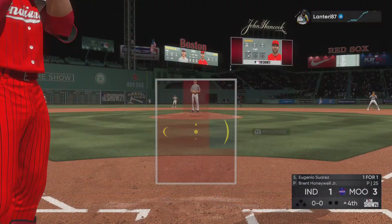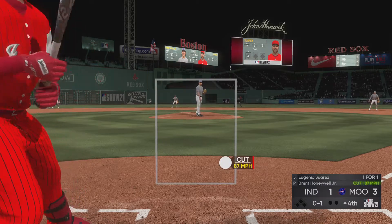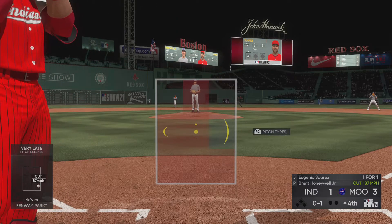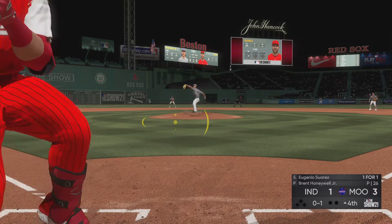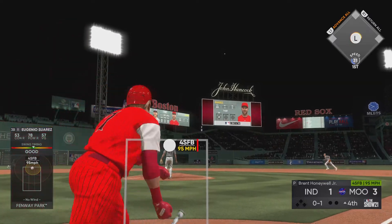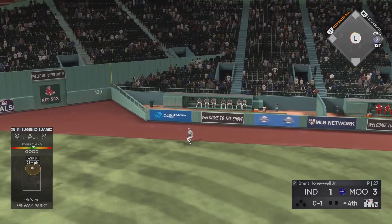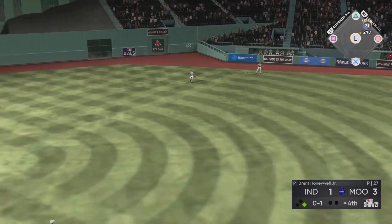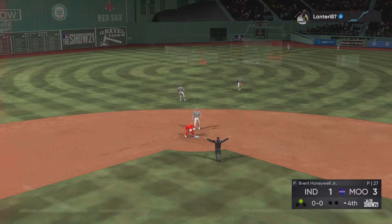Now Eugenio Suarez — he collected a base hit his first time up. They need to get some offense going. Strike one to start the at-bat, and he goes the other way and drives it out to deep right-center field — oh, he missed a home run by a matter of feet. It's off the wall — not in time, and he's in there with a double.